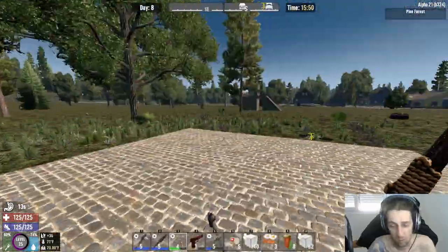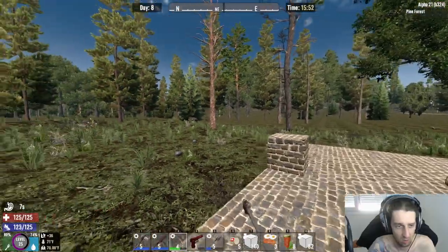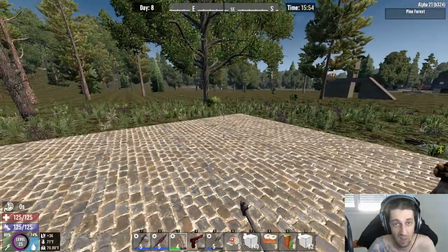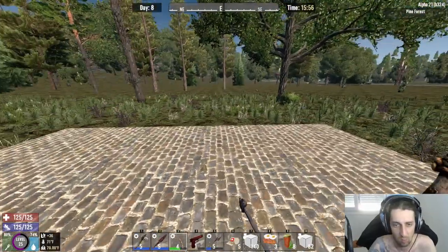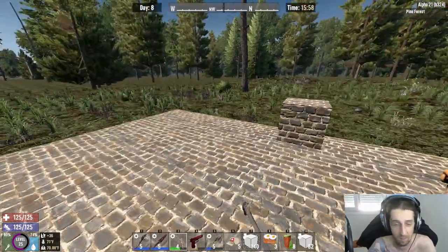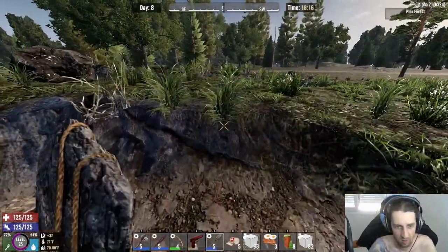We've got the first layer of foundation down — 10 by 10 made out of cobblestone, it will be concrete soon. What we're gonna do is build a massive thick pillar, 10 by 10, pure pillar. I think I'm gonna go five high and from that I will start building my house. I'll see you when I finish with the pillar, it's gonna take a while. It's past six o'clock on the first day and I still have like six skill points to allocate.